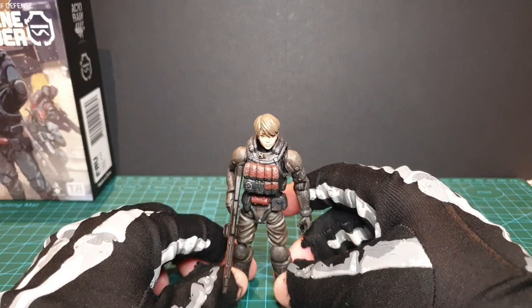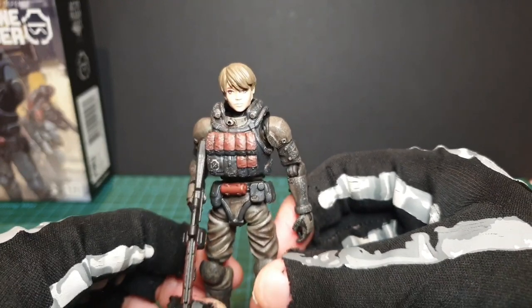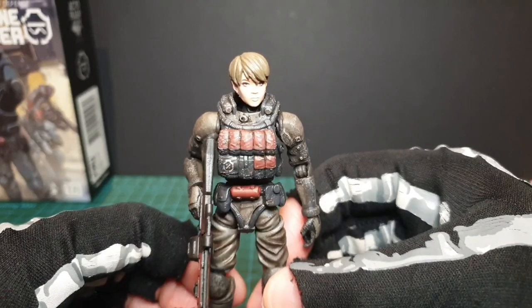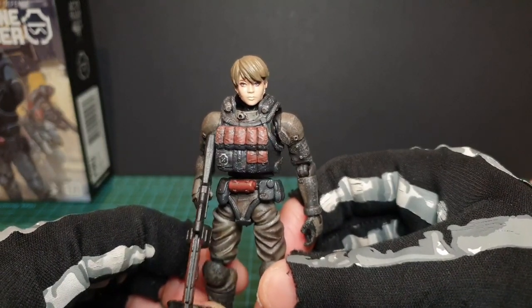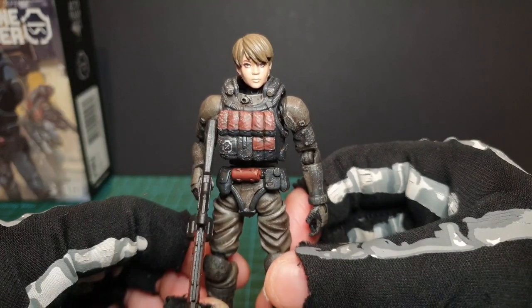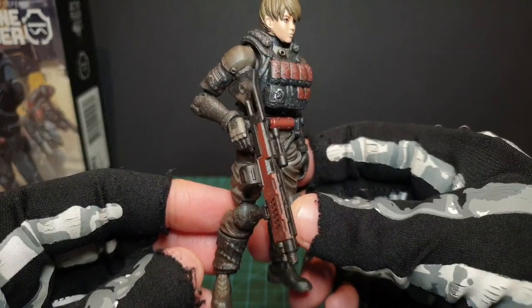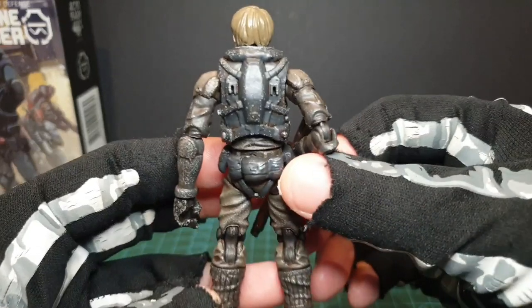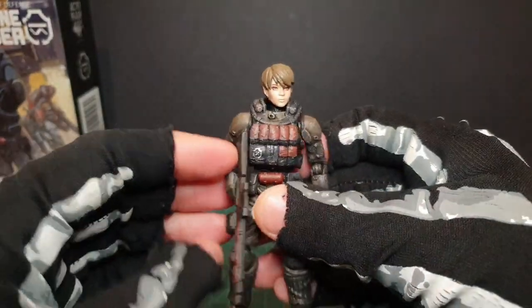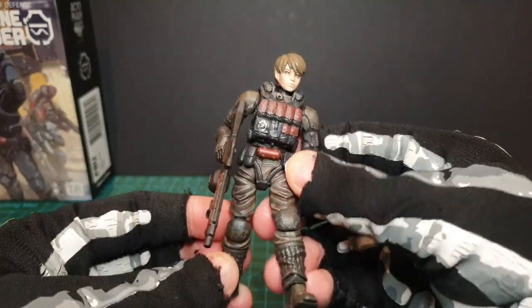Here we have Selena — very good head sculpt. One that I don't think we've seen besides this one; I think it's in the Eliza figure coming up. She's one of the few of the stealth team that is still available from Peer Club, so if you've been on the fence about this figure, go and grab one from there while you still can. I don't know what those attachments are on the back for.